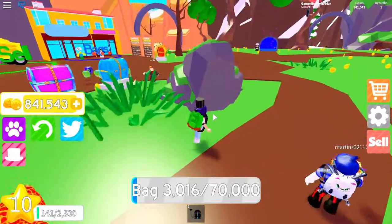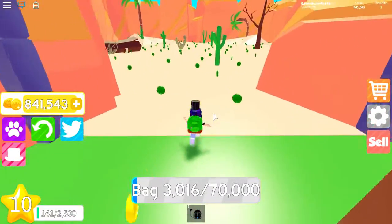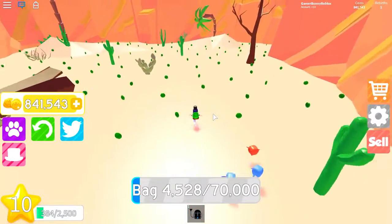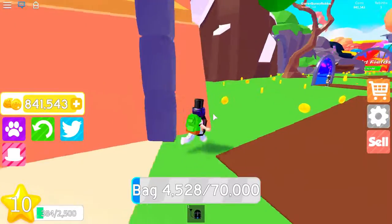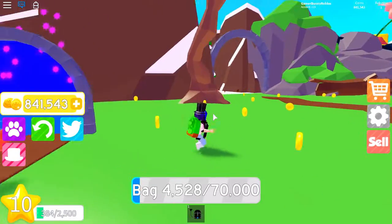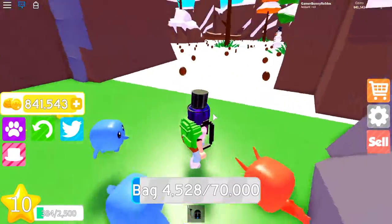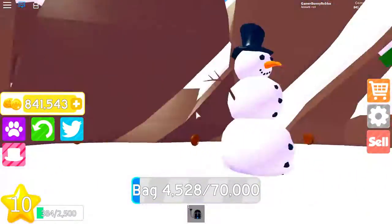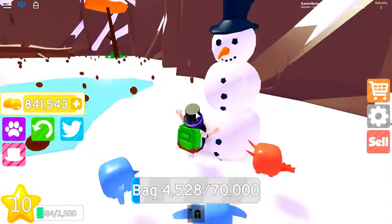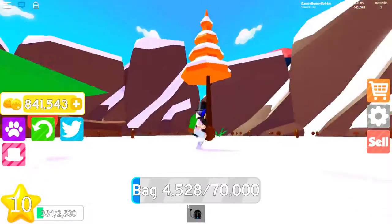The next area is the cactus area that I unlocked last episode — it's like a super desert area. Then over here is the winter area. I forgot what it's called but it's a really cool winter area with a snowman that's taller than me — super duper cool.